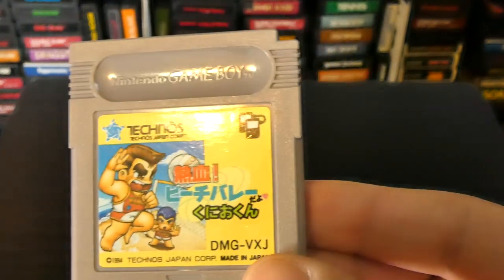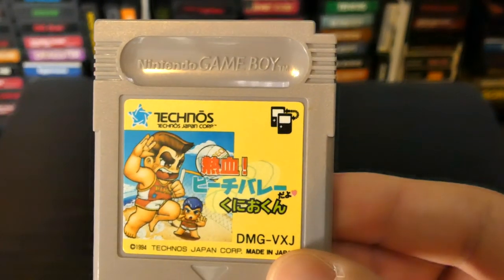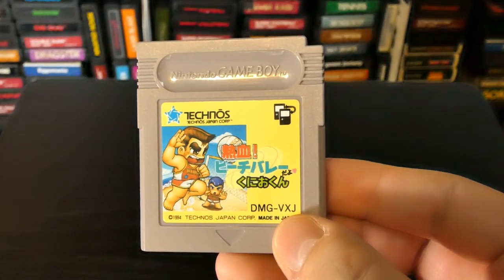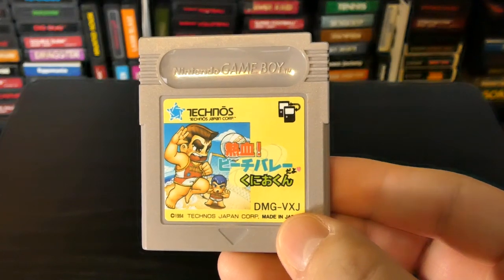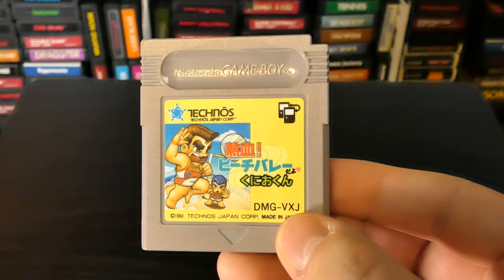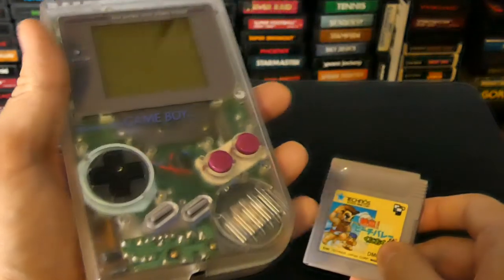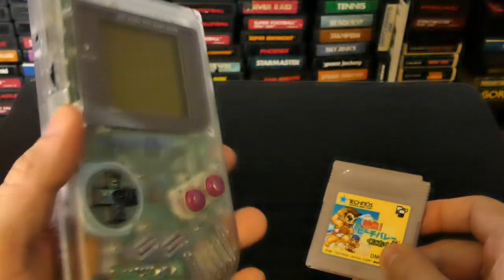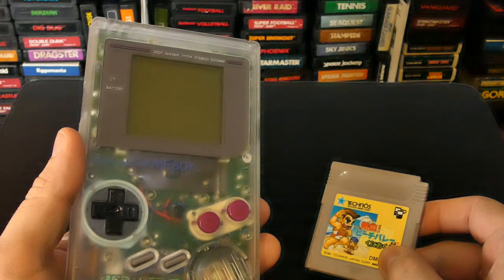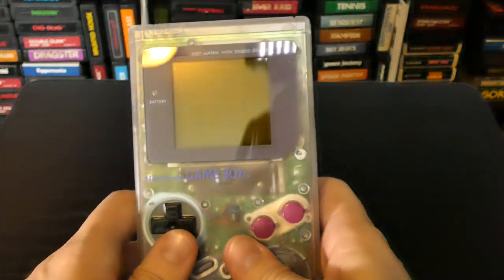So we're going to be checking this out. You can hook up two Game Boys and play two-player volleyball — how awesome is that? I definitely enjoy their dodgeball games, so let's see how good their volleyball game is. This is going to be easier, harder, just as fun — let's find out. Let's pop it into our Game Boy right here. We have our backlit Game Boy. We do have to adjust our camera settings in order to play this, so stay tuned. Pop it in here, and let's get ready to play some volleyball on the Game Boy.